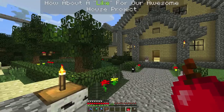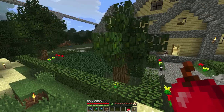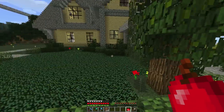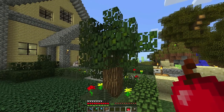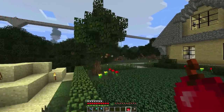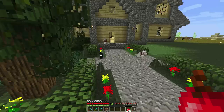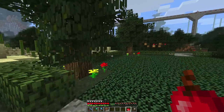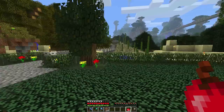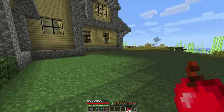Now we're over here at our garden area, and as you can see there's a new tree over here based on viewer feedback. They said you should build another little tree on this side, and I thought that's a great idea. So we have that, and there was the one we built in the previous episode. Our nice lawn here is all ready to go, so let's head over here and start working on this side.